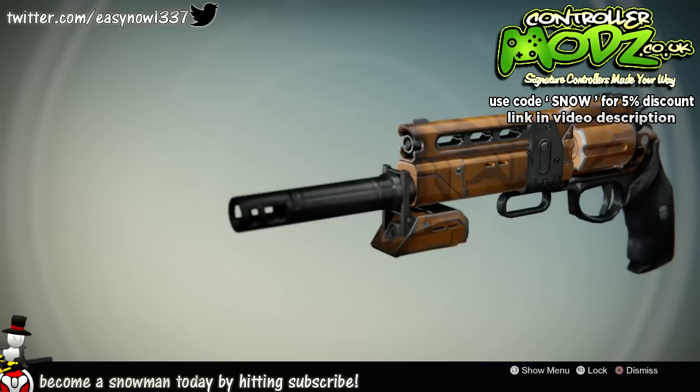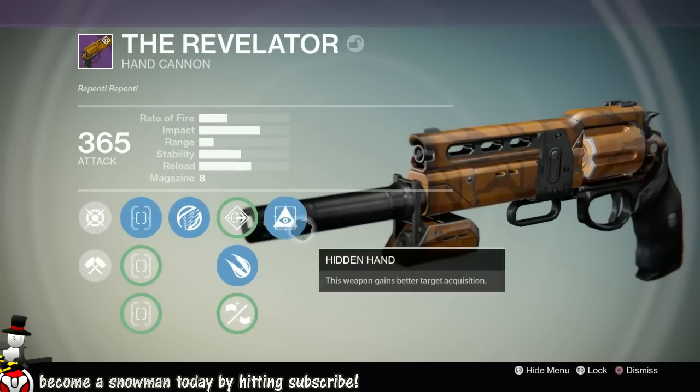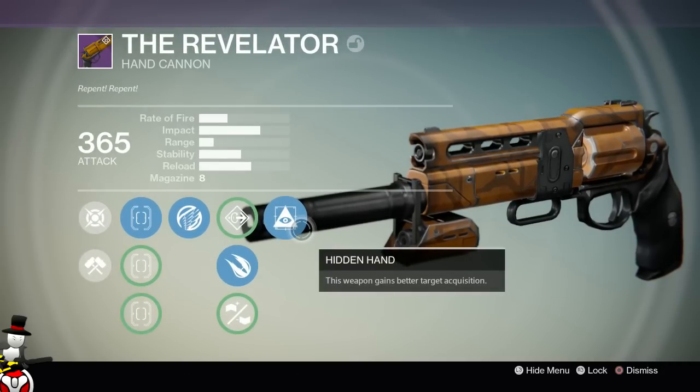Before we get into it, hit that like button - if you hit that like button you'll get three Gjallarhorns before House of Wolves. If you choose to dislike or ignore, you will get a battle from Call of Duty. Let's try and get this to 700 likes - that'd be awesome. Thank you for your continued support, I appreciate it.